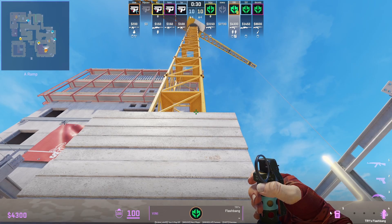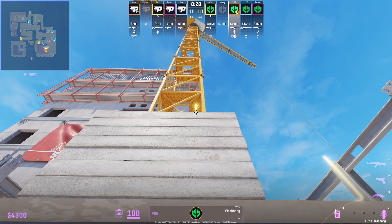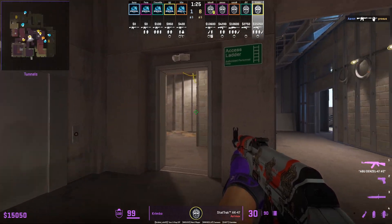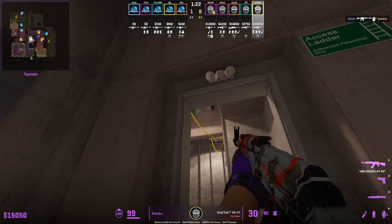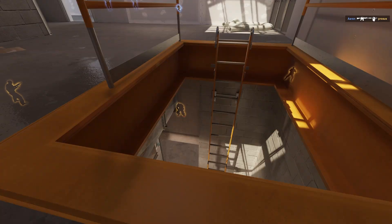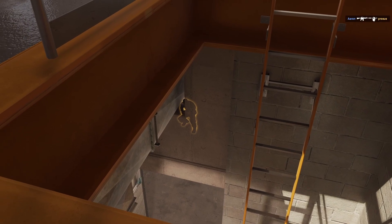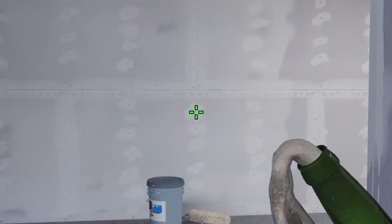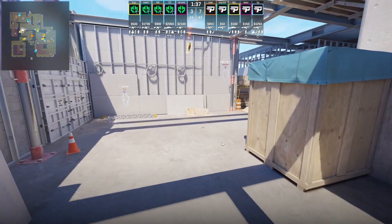Vinny from ramp smokes A site, then from the same position flashes A site — the flash bounces off the crane, won't blind teammates, and blinds any CTs towards short, Crimbo, below ladder. Inside the doorway there's a position where you can spot a small gap to check if any CTs are above the ladder, and you can also wall bang through that gap.